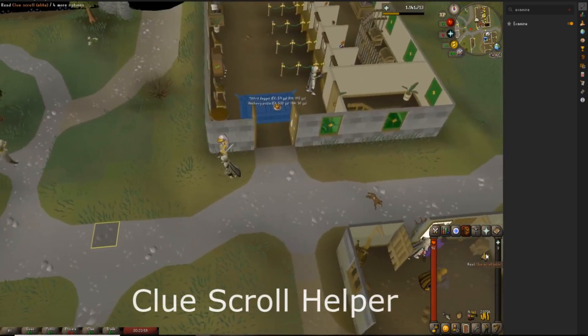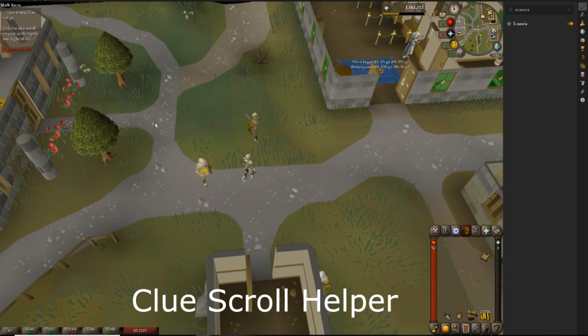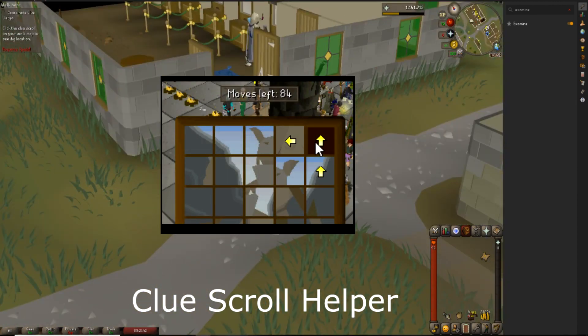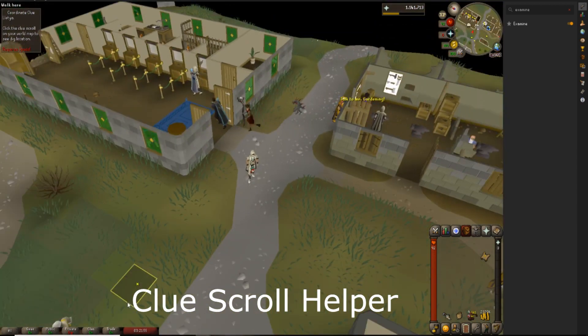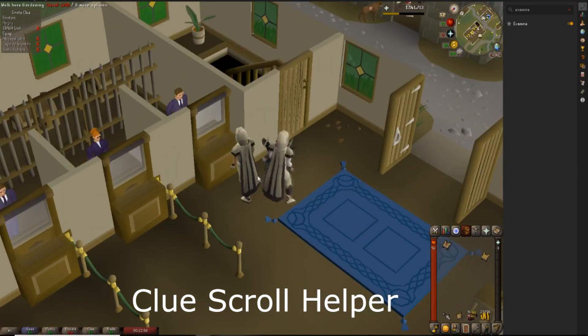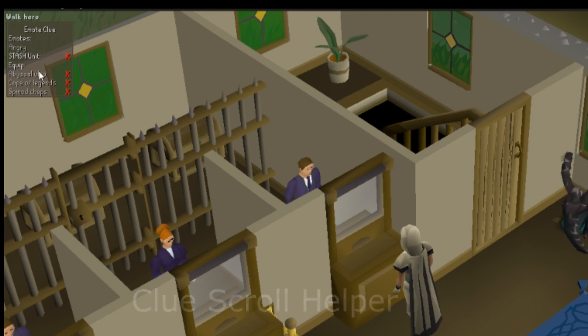Another very popular feature is the clue scroll help feature. If you read a clue scroll, you don't even have to worry about looking it up — look up at the top and it tells you exactly where to go and what's required. This one is just a dig step, so all you need is a spade. If you get a puzzle clue, it will actually have arrows on the puzzle telling you exactly which piece to move where, making it extremely easy — puzzle boxes only take about 20 seconds maximum instead of 10 minutes. A newer addition also tells you which items you need for emote clues and whether you already have those items in the stash unit, so you don't have to remember which stash units you've filled.